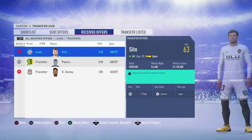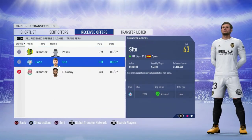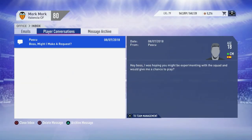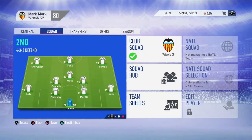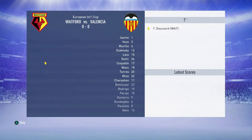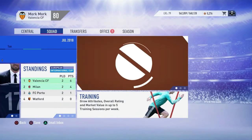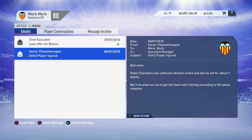We have a loan offer for Cito — I'll just accept that since I wanted him loaned out anyway. Pascu wanted to play but this is where I'm going to be playing the second team against Watford. We win 1-0. Cheryshev picked up a knock — lovely already — and he's out for seven weeks. Looks like we're going to have to go with a 4-3-3 since Rodrigo can play on the left.